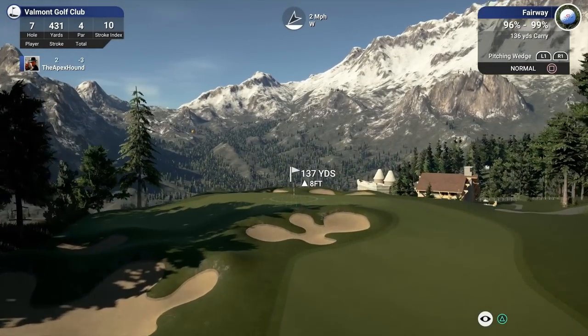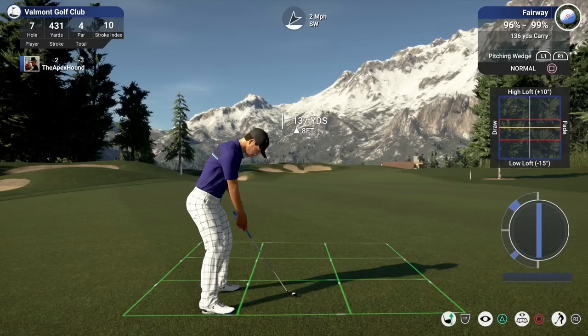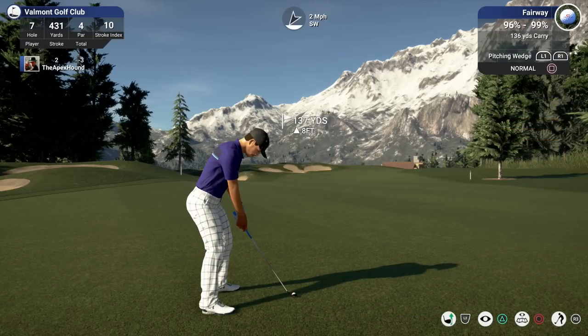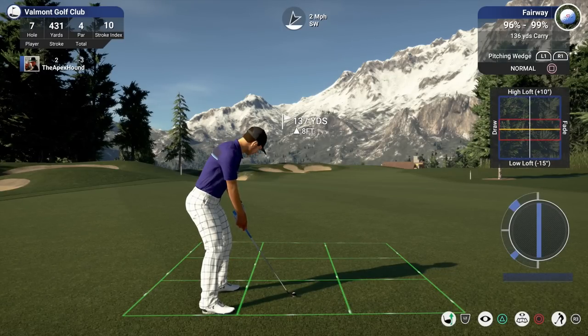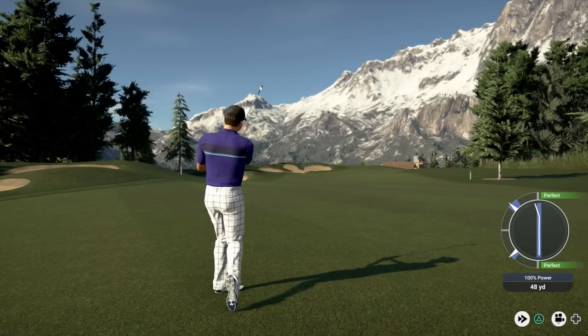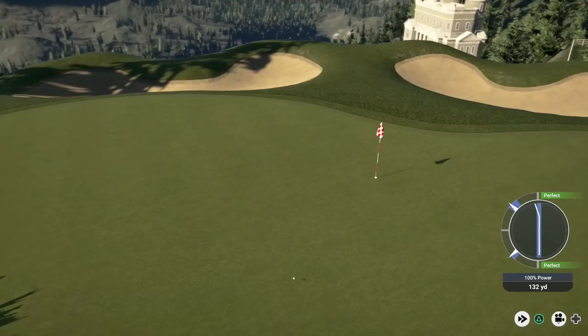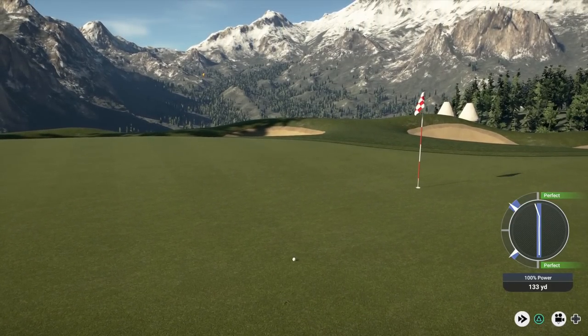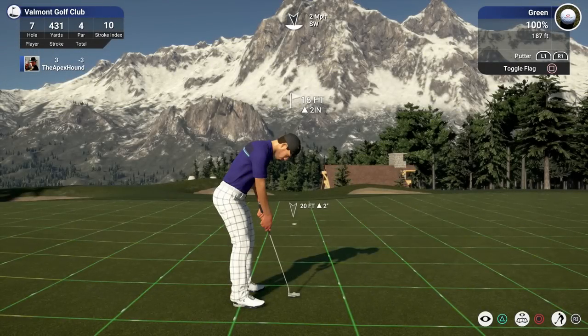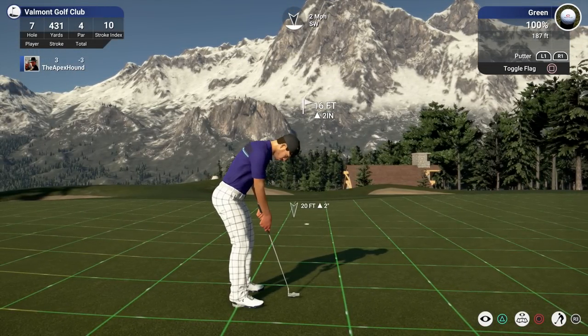Let's drop it into the fairway and take it from there — no need to be hitting an iron now. Look at that shot, beautiful! This is a nice course — fairly simple, but really long and really pretty. Valmont Golf Club is nice. The wind isn't going to affect this too much, neither is the uphill — it's only 8 foot up, so I'll put a little bit of D-loft. I hit that thing where it pushes it right a little bit.